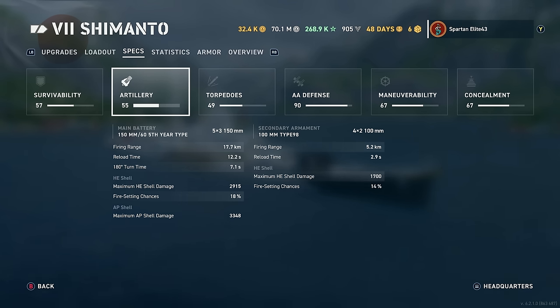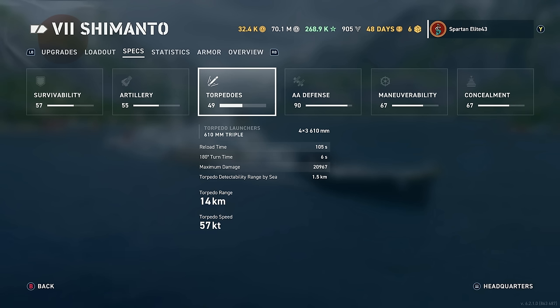Secondaries: 100mm Type 98. You get eight of those reaching out 5.2 kilometers, reloading in 2.9 seconds with an HE maximum shell damage of 1,700 and a 14% chance to set fires. Torpedoes: 610mm triple torpedo tubes. You get four triple tubes — so six torpedoes on both sides of the ship.